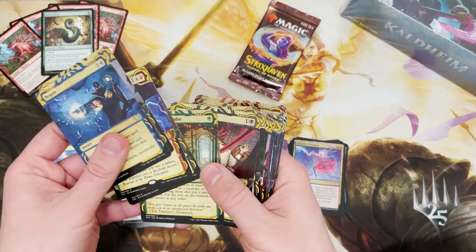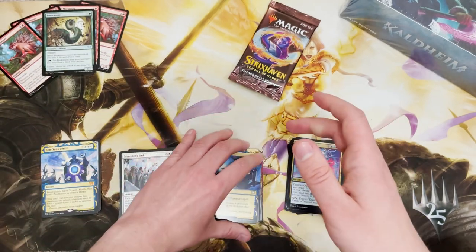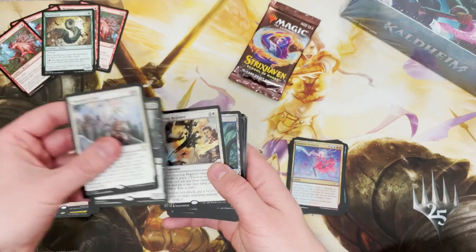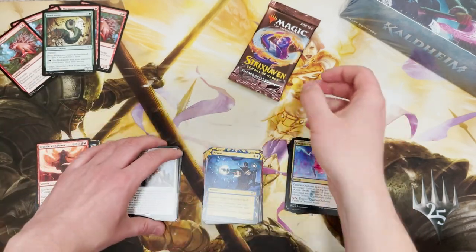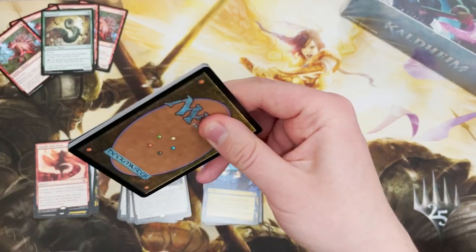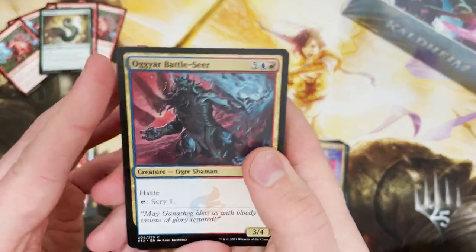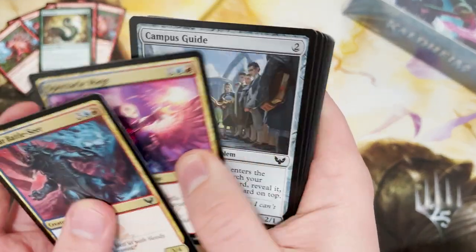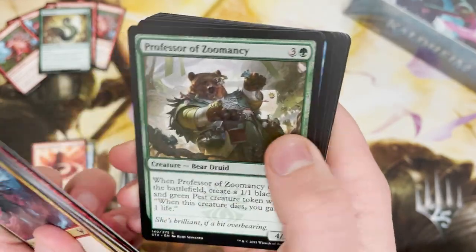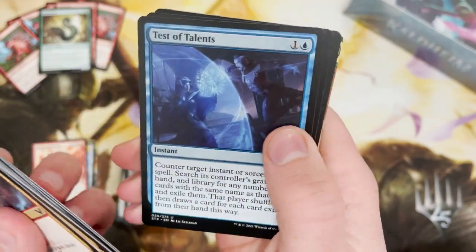Did I get a mythic not too long ago? Yeah — it was there. Wow, that is a good bunch of mythics. Let's go on to the last pack where we are going to get a Professor Onyx and a foil apparently. We're going to get a foil Bookworm — I can just see it coming. Star Pupil — good sign!